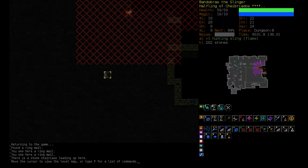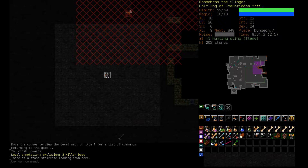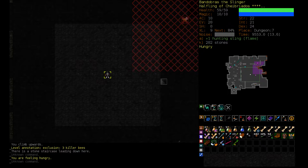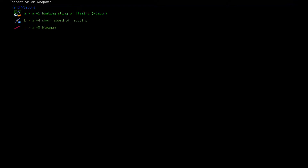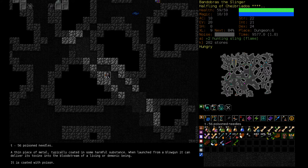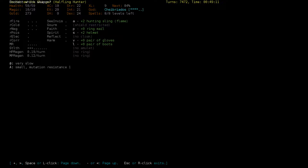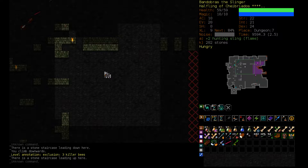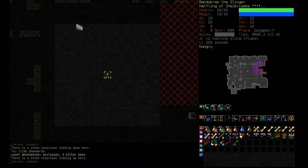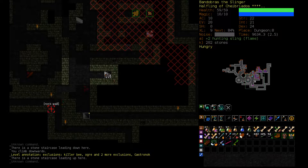Let's head up this stair and head to a safe floor and try to identify some scrolls. That's Enchant Weapon — now we have a plus two sling, that's good. Immolation — not really relevant when you have no fire resistance. Let's head back down and I'll explore the rest of this floor, away from Gastronok.